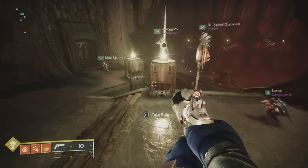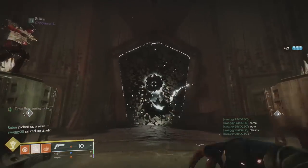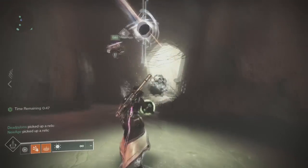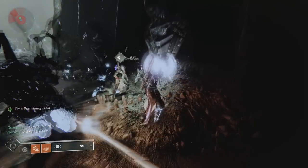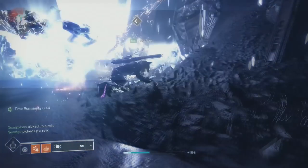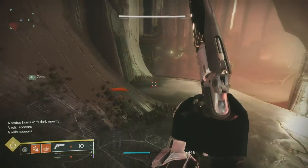At the start of this encounter, have your runners pick up the orbs in the middle. A taken orb will go ahead and spawn. Just go ahead and shoot the blight in the middle to take it down. Adds will spawn — just go ahead and clear them out. Once they're out, runners will need to go ahead and bank their relic at the statue with the hive symbol. You'll need to bank these at roughly around the same time. If you don't, your relic will disappear from your hand and you'll have to re-pick them up.